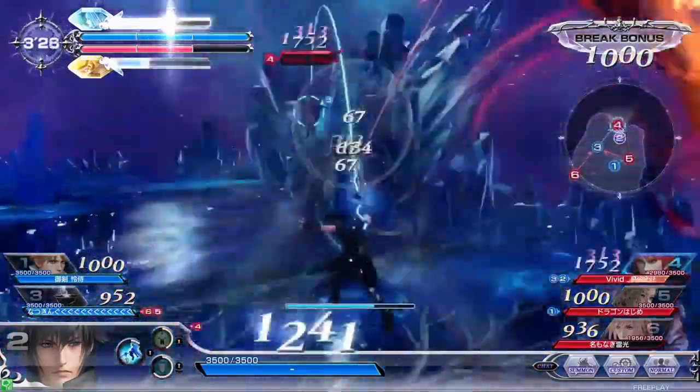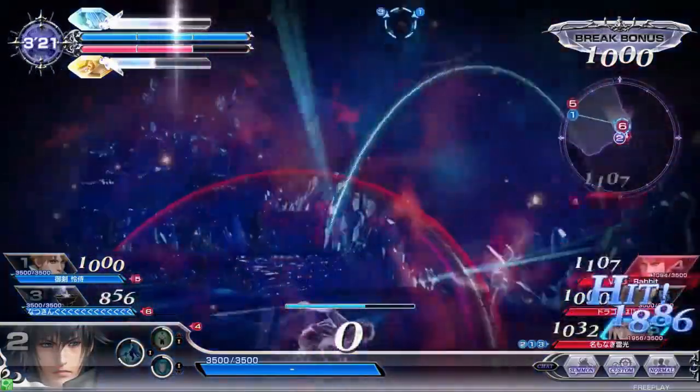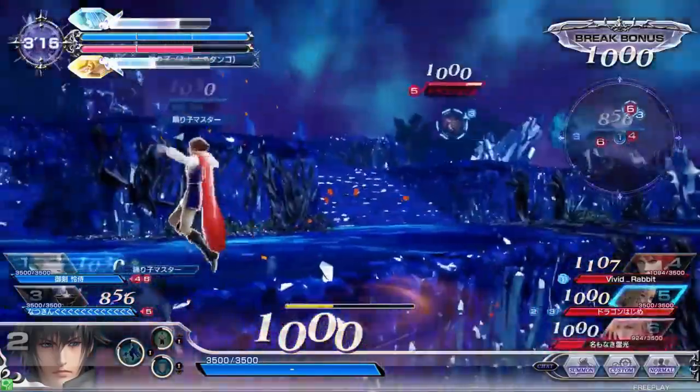The Summoning Stone spawns so you see everyone moving over towards it. As Warrior of Light recovers from an attack, you see Noctis use his warp to get above him, leading into another attack. Just kind of mixing up his approach there with Warrior of Light, making it difficult to know what Warrior of Light should actually do to get away from it.